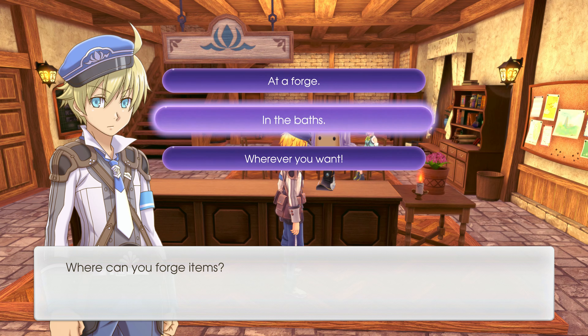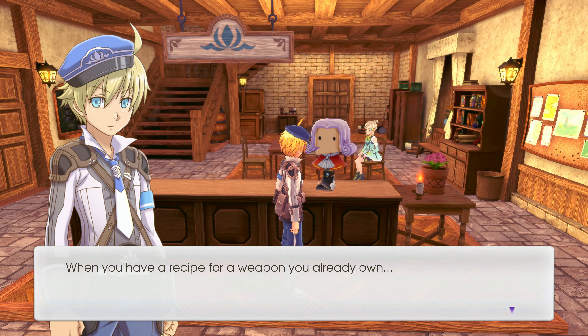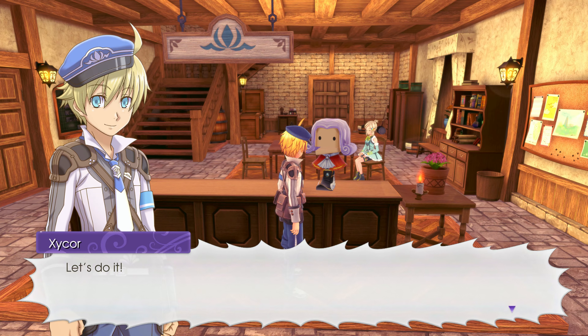Forging in the baths would be nice — somehow hammering things together in a tub. When you have a recipe for a weapon you already own, you use less RP to make it. You use HP and might collapse — you lose HP and gain RP. I did it — let's do it!